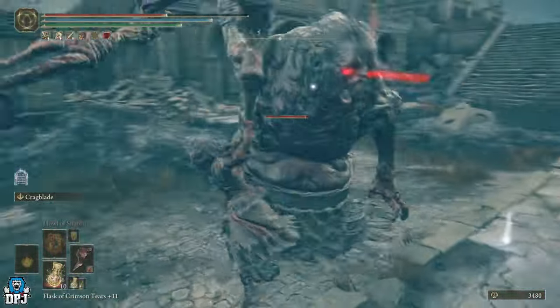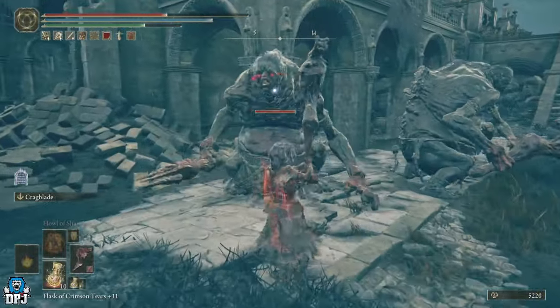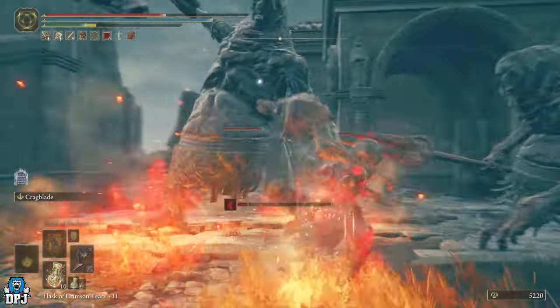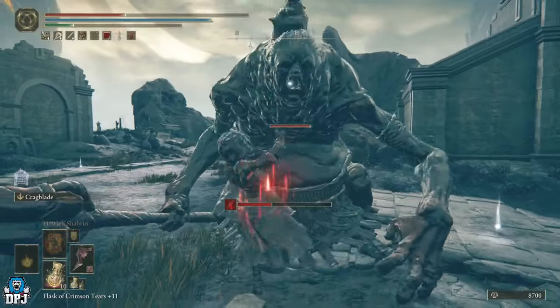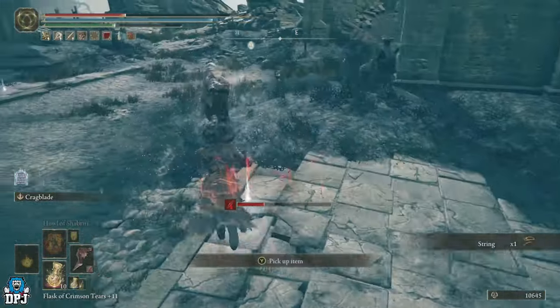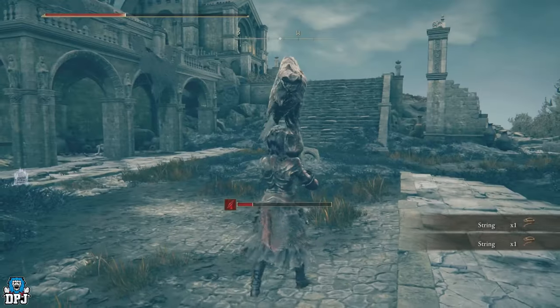This is the Mad Blood Fiend build and I really hope you guys enjoy it. It's capable of some absolutely devastating damage — obviously if enemies and bosses don't have blood loss resistance, this will just absolutely destroy them. If you enjoyed the video, leaving a like really helps, and if you want to see more Elden Ring content be sure to subscribe — hopefully I'll see you on the next one.